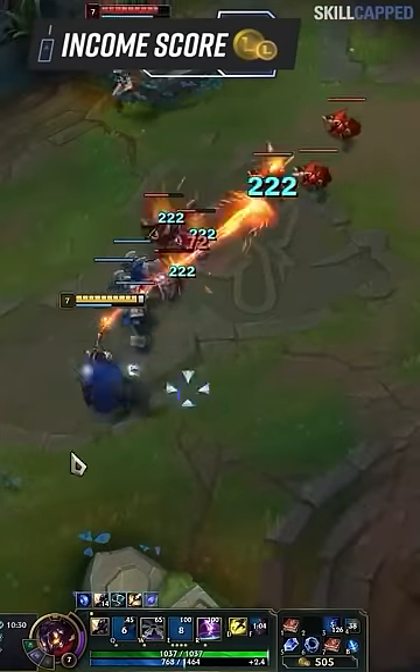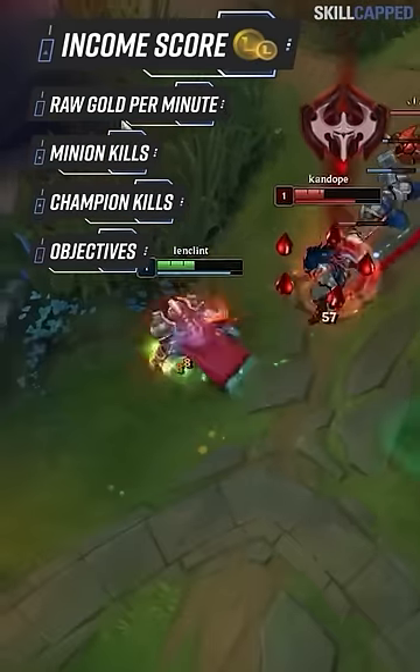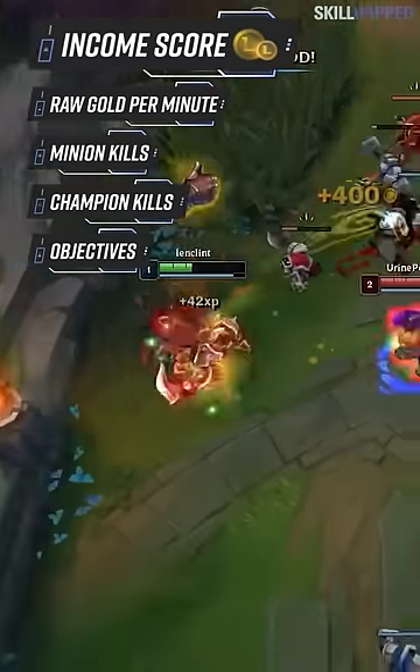Your income score is mainly concerned with how much raw gold you earn over time. CS, kills, objectives — it's all good. Just go for what gives you the highest gold per minute and you'll be fine.